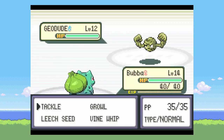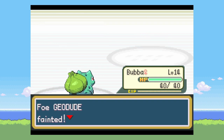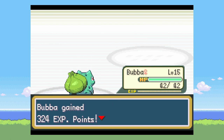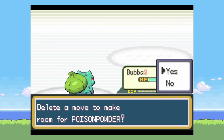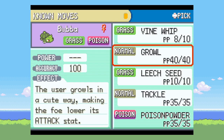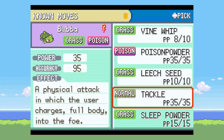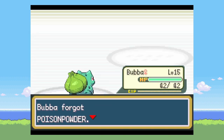For Brock, he sends out his Geodude and gets one-shot by Bulbasaur's line. Same with Onix — he also gets one-shot. And that is the end of Brock. Brock is extremely easy unless you have Charmander, in which case you kind of have to play around it a little bit.